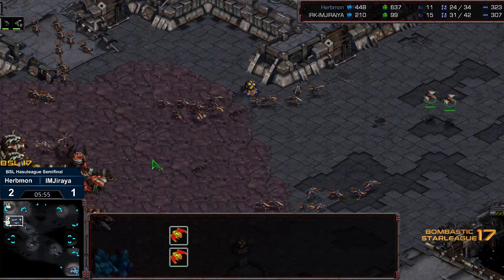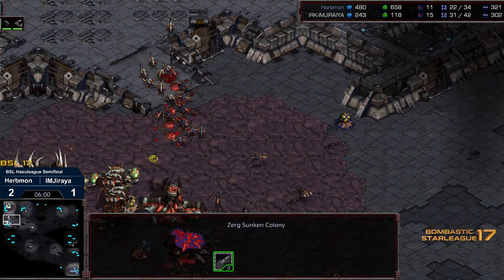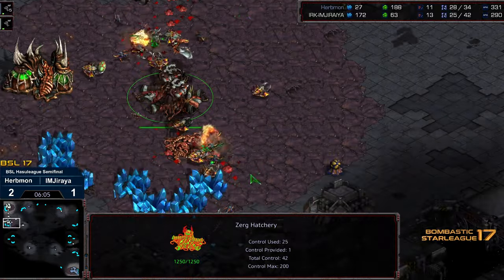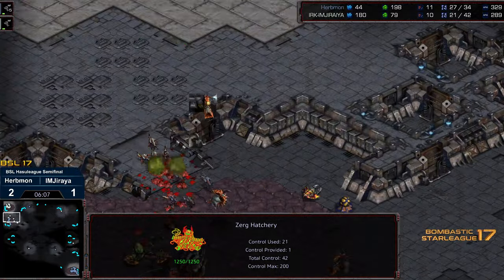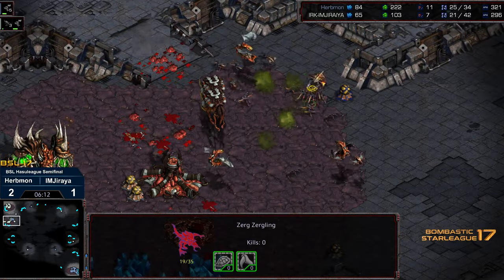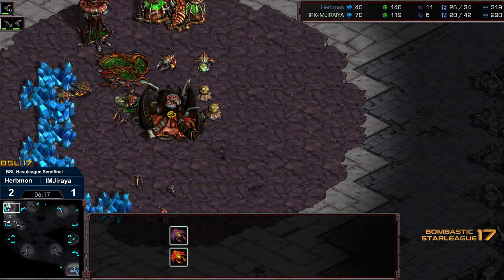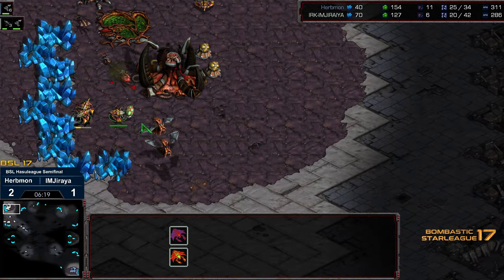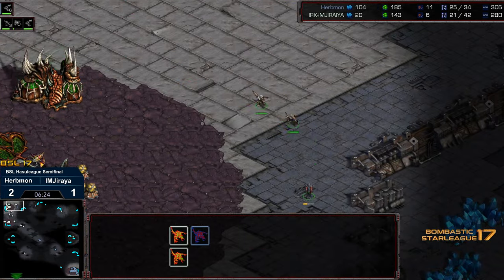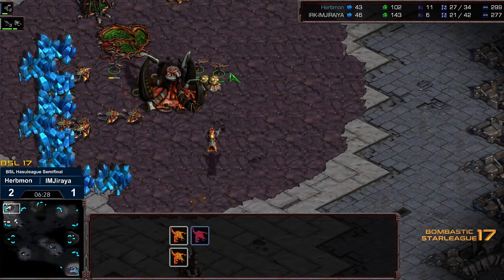Scourge moving out. Erbmon shooting the gap, going for the ramp initially and also working on that Sunken Colony. He's actually got these Zerglings pinned back — the bulk of Jiraiya's Zerglings not able to engage. But the Mutalisk is also spawning. A lot of drones are losing their lives, and that's negating that natural expansion. Because all of the drones were at the natural and Jiraiya is not pulling the trigger to bring them into the fight, they're getting wiped out en masse. All of a sudden a huge shift in fate — Erbmon sneaking the Zerglings out to the corner. Erbmon is now up a massive amount of workers.